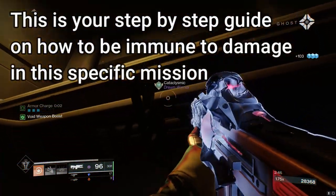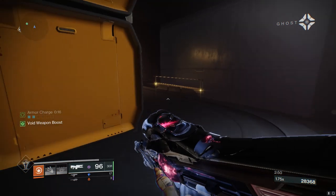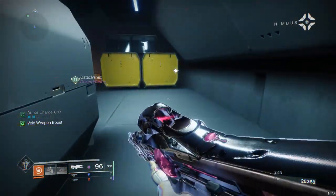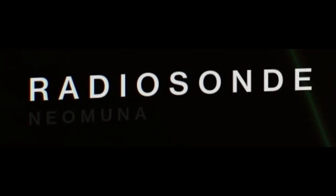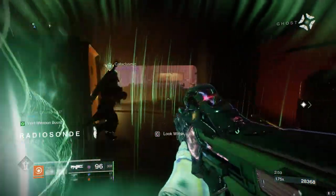After your fourth champion and like three cyclops, you're going to basically be in this part where your ghost and Nimbus are going to be going through a bit of dialogue, and you're going to run through the next area loading zone called Radio Sunday — I don't know — but point is you're going to be loading the next part of the map.